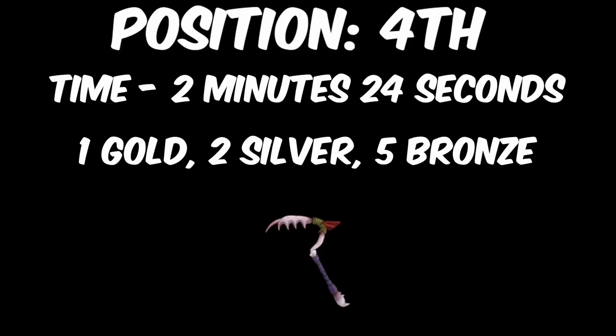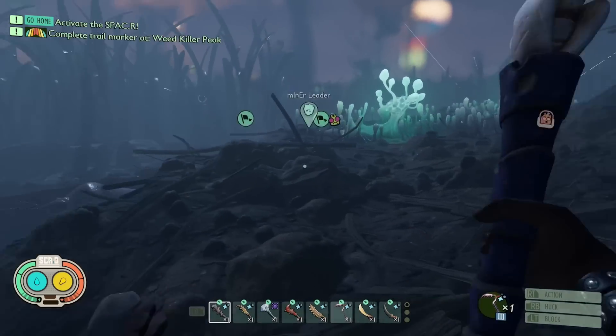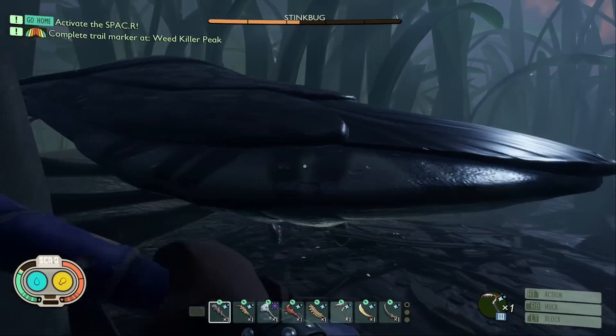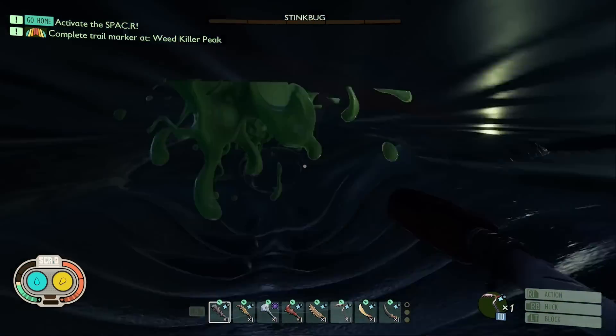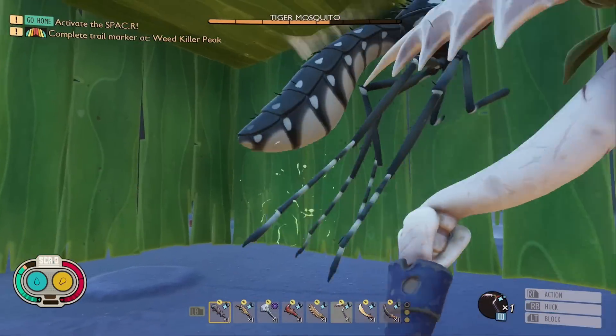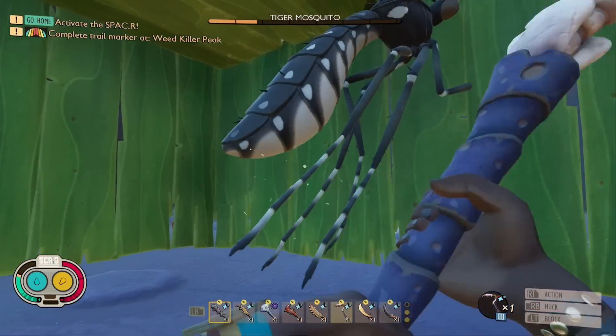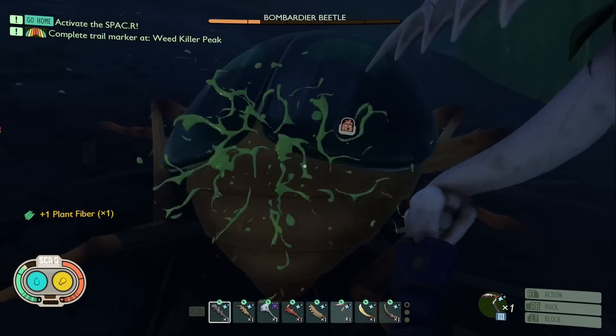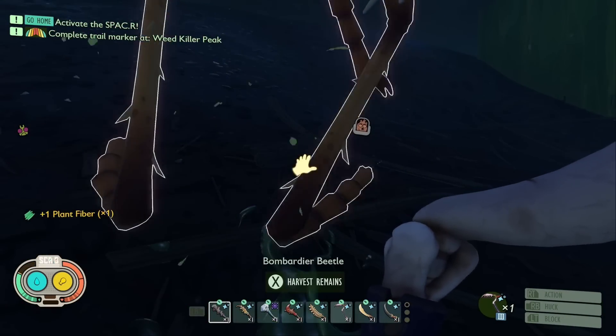Redeeming itself from the previous video, in 4th place, we have the Scythe of Blossoms, with a time of 2 minutes and 24 seconds, just barely beating the Termite Axe. This weapon is the best chopping weapon on the list and is a very good choice if you're looking for a weapon that also doubles as an axe. It got 1 gold, 2 silvers, and 5 bronze medals, with the gold coming against the Bombardier Beetle thanks to that chopping damage weakness. This weapon is good, but far from the best.